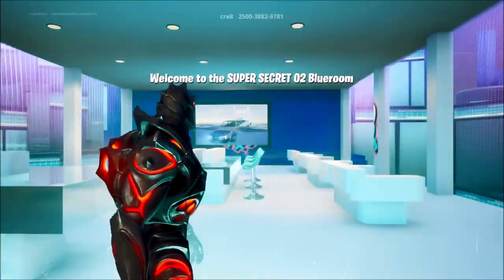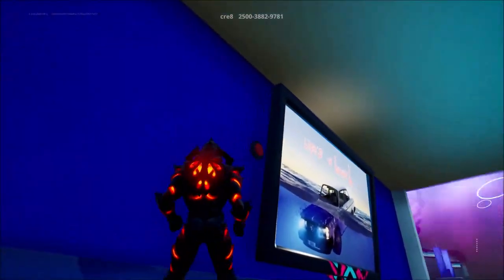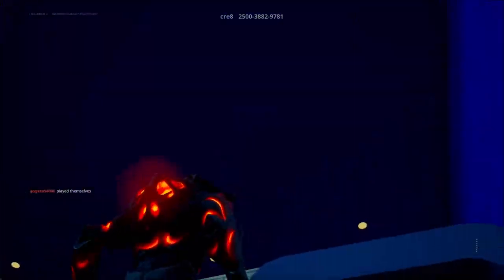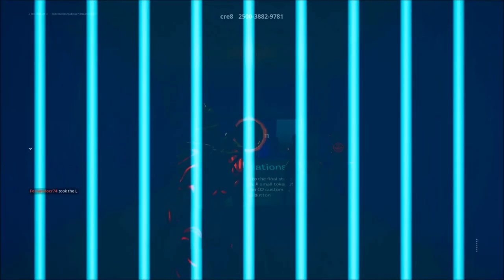We're in the secret room now. The next button is at the side of this table. Then in the following room, the next button is going to be behind this TV. This button was originally on the roof so you had to parkour up, but we thought that was too difficult, so now you just jump on this ledge and it's right there.